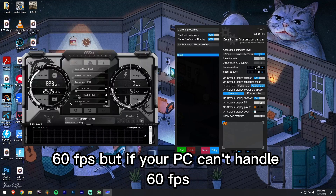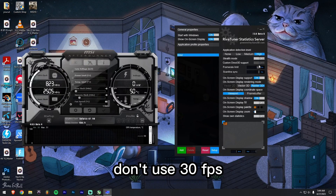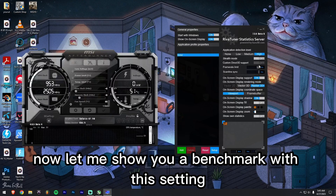If your PC can handle 60 FPS you can also try 31 FPS. Don't use exactly 30 FPS because 31 and 30 FPS have a huge difference — 31 will be better. Now let me show you a benchmark with these settings.